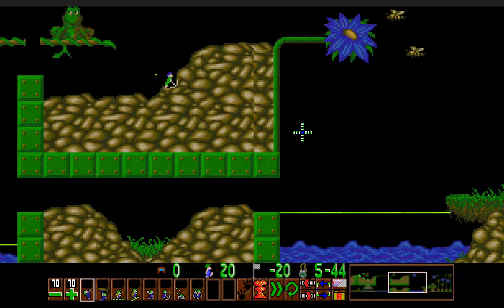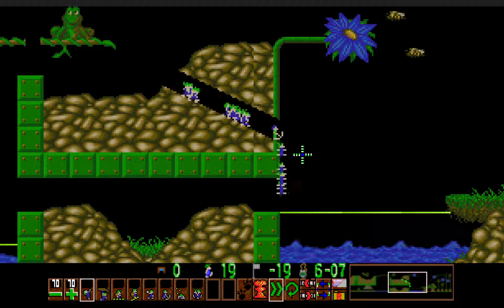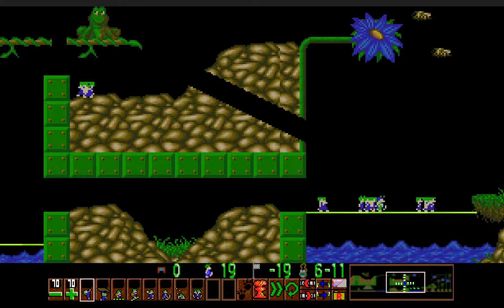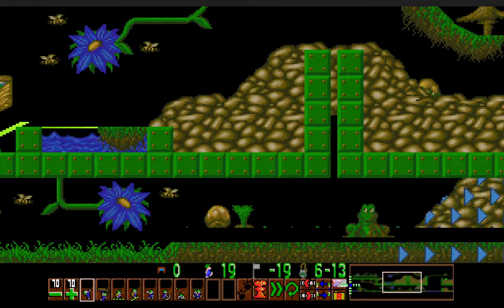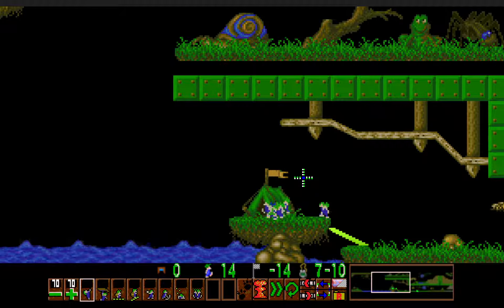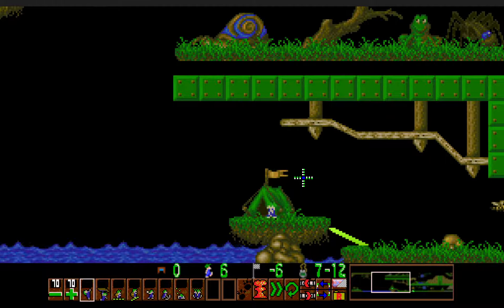Now all that's left to do is to mine up the crowd to the right. And that's it — now the lemmings can use these platformer bridges as well as this bridge right here to get to the exit. So once again, very, very nice level. It's not hard, but at the same time not trivial either.